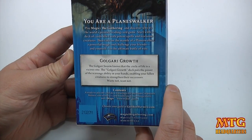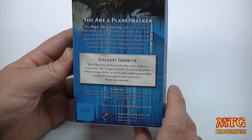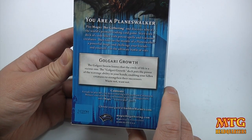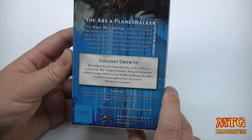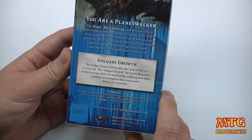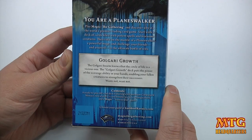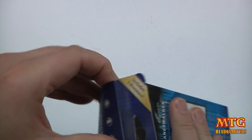So the Golgari Swarm knows that the circle of life is a vicious one. The Golgari Growth Deck puts the power of scavenge ability in your hands. Enable your fallen creatures to strengthen their successors. Waste not, want not. Love it.